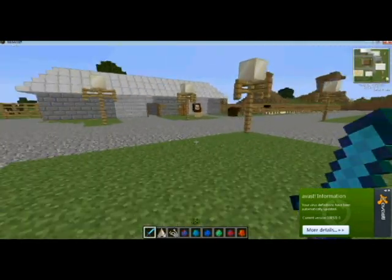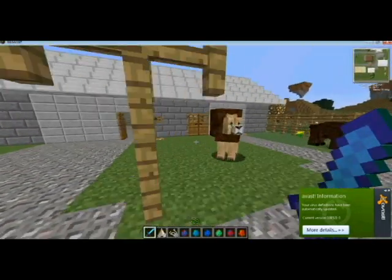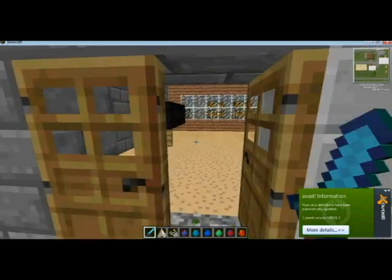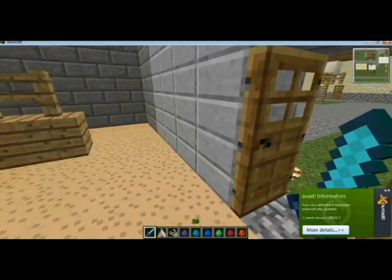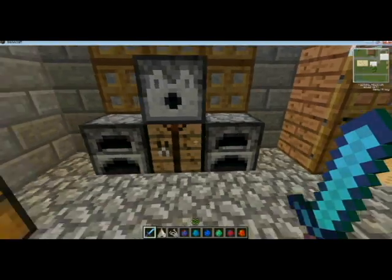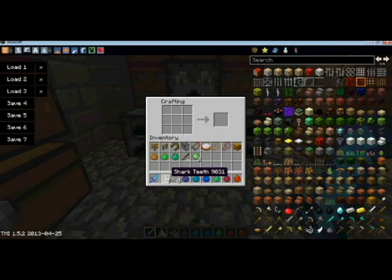So let's go to a crafting table. The new item that's been added is the fishnet. You take your shark teeth and go like so, then you simply fill in like that with string. So you need four pieces of string and three shark teeth, and you get a fishnet. We will discuss that and the fishing pole changes in a moment.